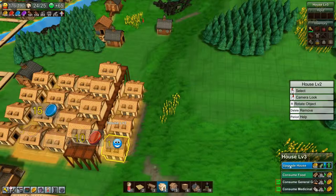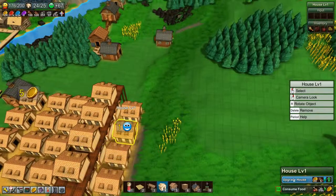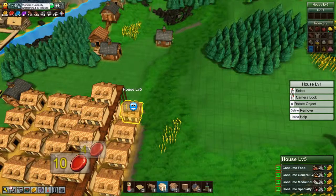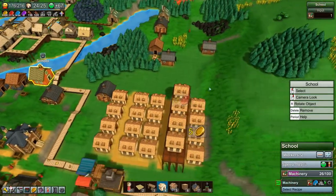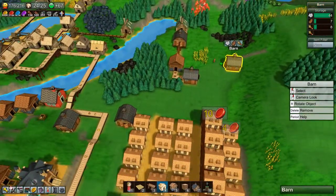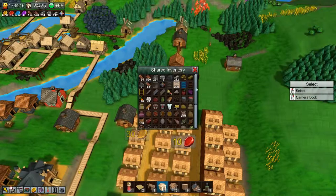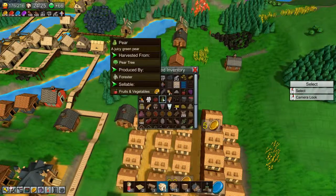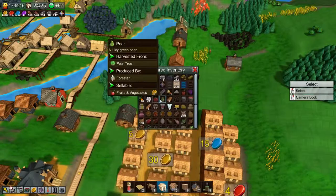We'll upgrade all of them as far as we can, just one at a time and get them up to level five, so that we have some population to play around with. We now have 216 worker capacity. We're still researching machinery over here. How many potatoes do we have? Seven. Let's look at our shared inventory.